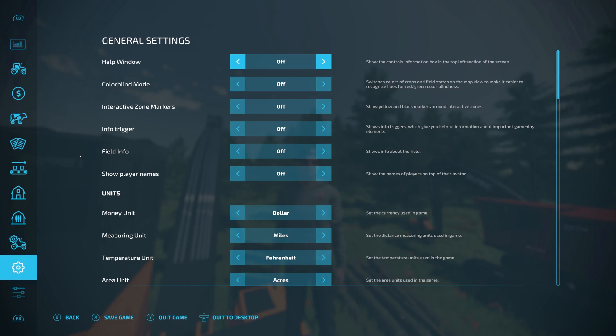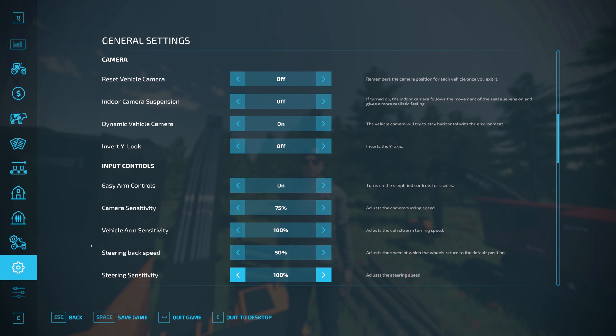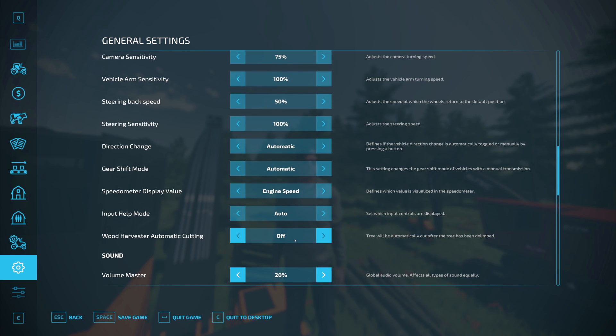Before we get started with the controls, let's jump into the general settings and take a look at one setting in particular that was added a few updates ago. This setting is called Wood Harvest Automatic Cutting, and what this does is automatically drop the tree when you're cutting, or stop the tree from dropping while you're cutting it. We want to make sure this is always off when using the FDR equipment. From time to time you will have an issue where the tree will kind of get stuck, so you can just toggle this from off to on if you ever need to.